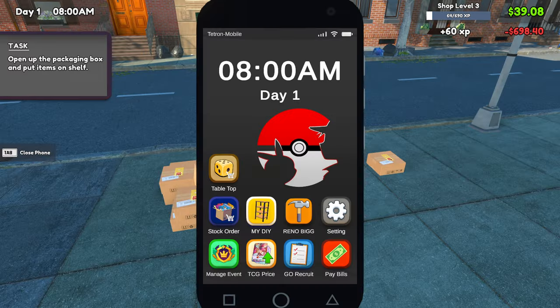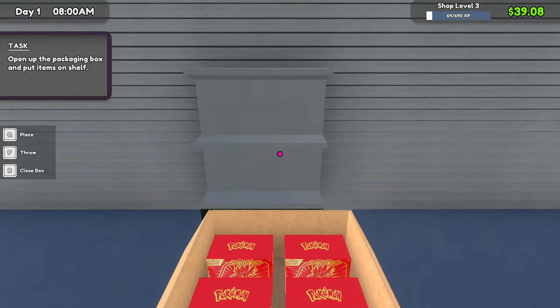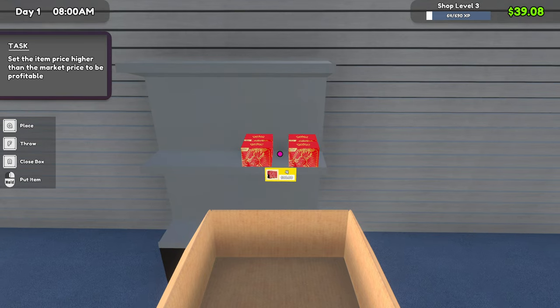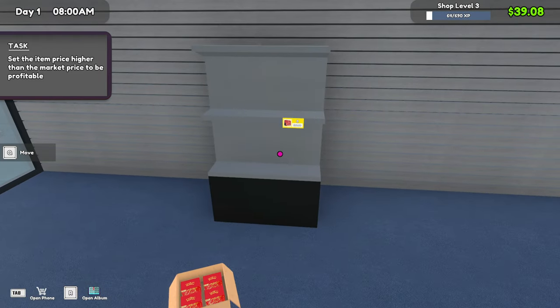So we're gonna buy 12 boxes. Now for you to understand why we're doing this — we're gonna place this here and you'll see we can only have four. So we're gonna pick this up.